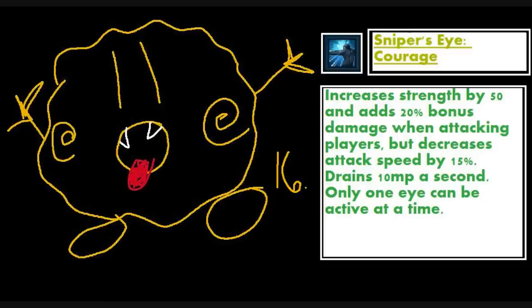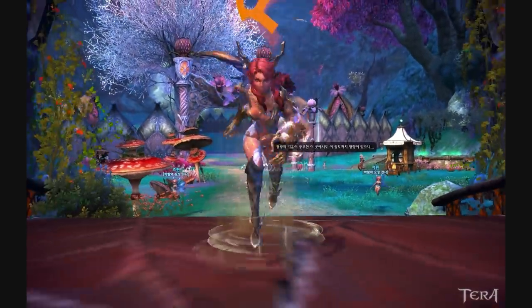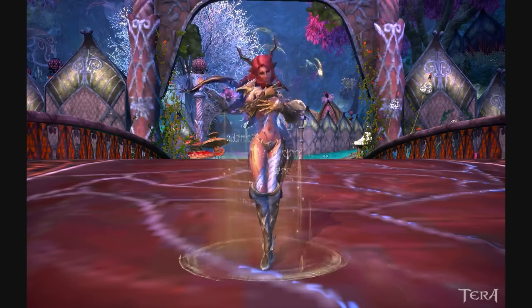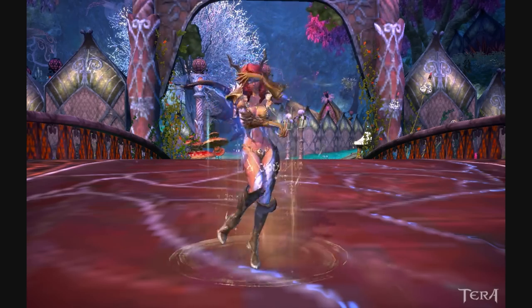The next two abilities go hand in hand. The first is called Sniper's Eye: Courage. This gives you a strength bonus and makes you do extra damage to players, with an upkeep mana cost, but decreases your attack speed by 15% — this is the one you'll most likely use in PvP. The other is called Sniper's Eye: Discretion. It's exactly the same as Courage except it decreases your movement speed instead of attack speed — this is the one you'll want in standstill PvE fights. You might wonder why you'd use a player-damage buff in PvE, but the 50 strength it grants while active adds quite a bit of damage to all your attacks, and the mana and movement speed cost is a small price if you're standing still. These are situational and it's up to you to decide when to use them.